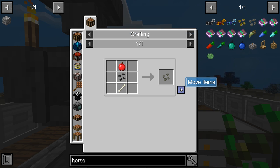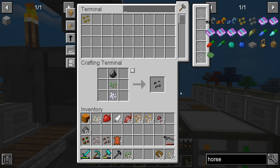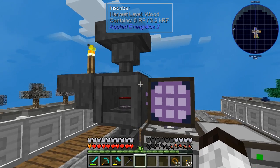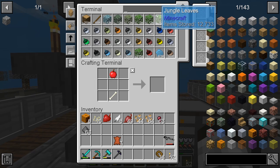Horse seed done. Skeleton horse just needs skeleton seeds — that worked out. We also made a donkey seed. I know it's kind of boring making seeds but these are quests we want to complete. We're down to 11 remaining.